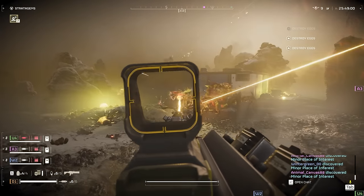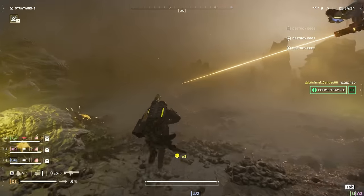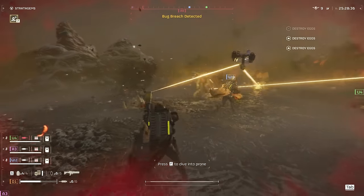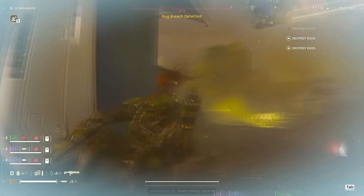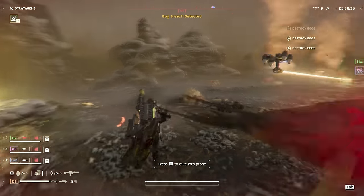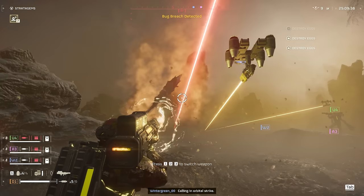His head is gone. I think it takes about two seconds of the laser on his head to take it off. This does about the same damage as the Dominator - about 300 damage per second while the laser is on something. The Dominator can two-shot headshot these Brood Queens, whatever they're called. So I guess kind of two seconds, I don't know, it's a little bit iffy sometimes. Maybe I'm just not consistent with it.